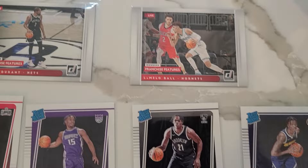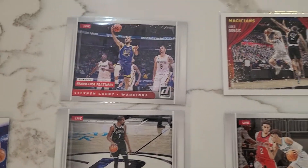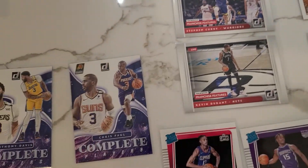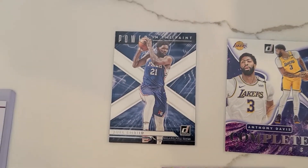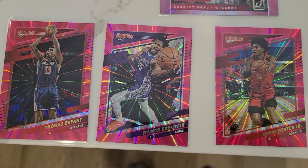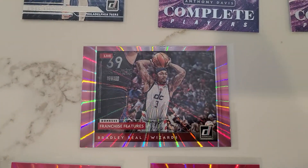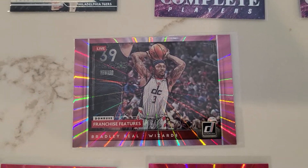Going up to some of the landscape cards — LaMelo, KD, Steph, and Luka — those are just the base inserts. Then we got Chris Paul, AD, and Bead on the pink. We got Patty Mills — these are kind of like the bad ones — Kevin Porter Jr., Marvin Bagley, Thomas Bryant. And on the landscape we've got Bradley Beal. Those pink ones were hollos, they're pretty sweet.